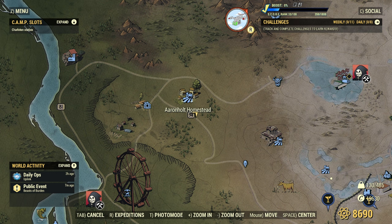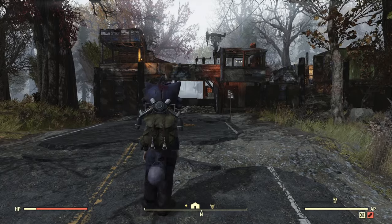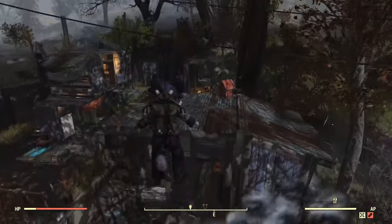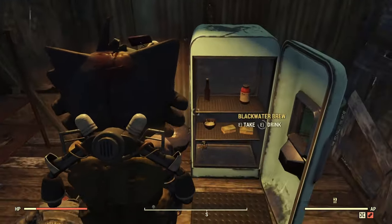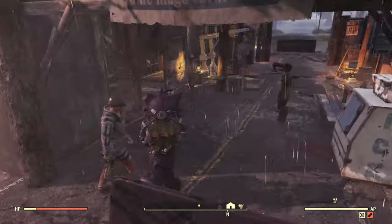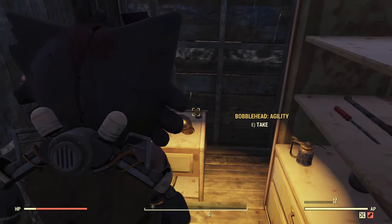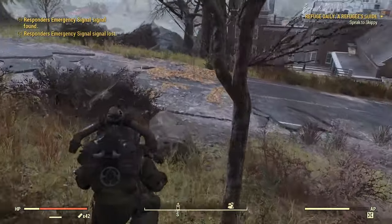Next up we have the Blue Ridge Bunkhouse. There are two bobbleheads here. In the further guides coming up, I do a better job of showing how to get to these places without a jetpack. So in this first one, you'll see a lot of use of the jetpack and stuff.